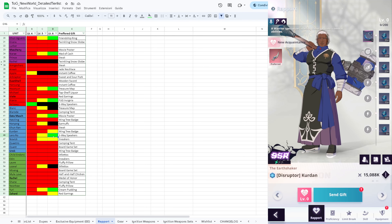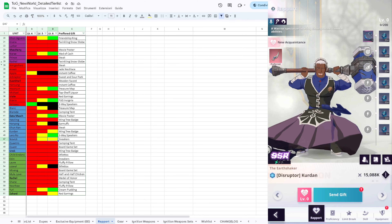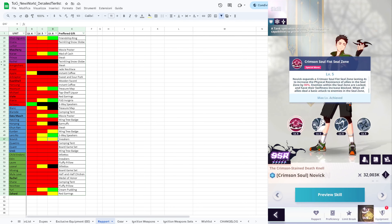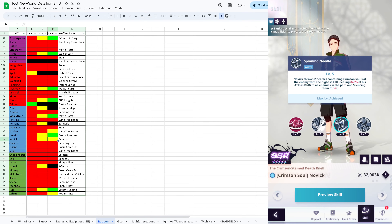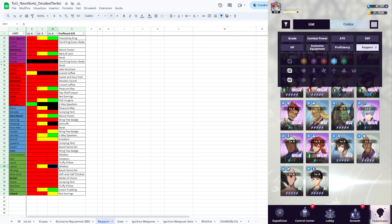Lororo also has debuffs on his special skills so he needs some accuracy, but nothing major - he's mostly there for the passive. Novik is recommended to have accuracy because he has two skills that need to hit for a lot of value: the second active blocks all basic attacks dealt by the target for 10 seconds, which is really huge, and also applies silence for six seconds. You want high accuracy for him to be able to apply those debuffs.